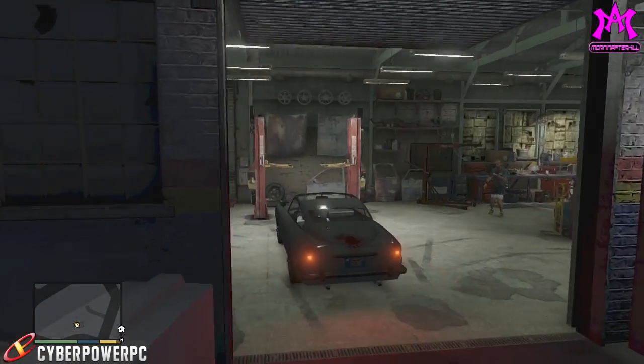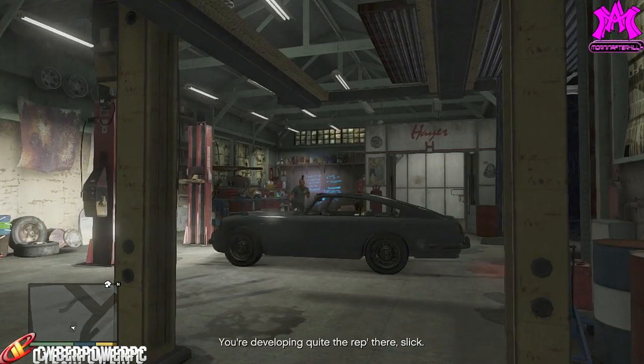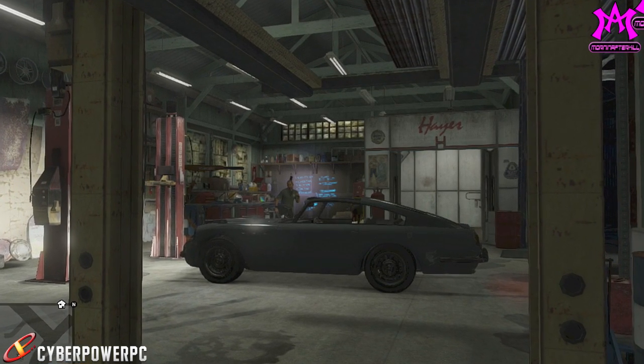You're gonna be treated to some really funny dialogue on this mission, but once you get back to this garage and you pull inside, you will see all the way in the back-hand corner there is a chalkboard with a black light shined on it with all the names of the cars that you are gonna have to be stealing for this guy.